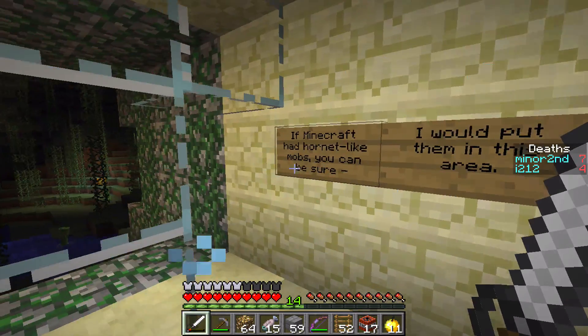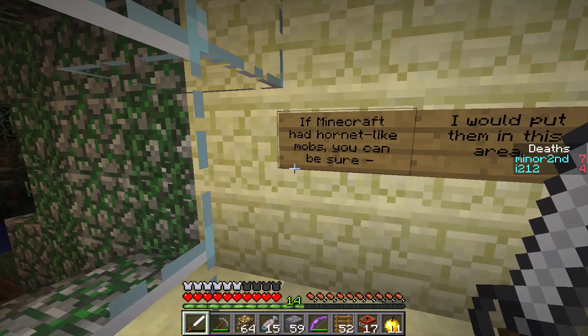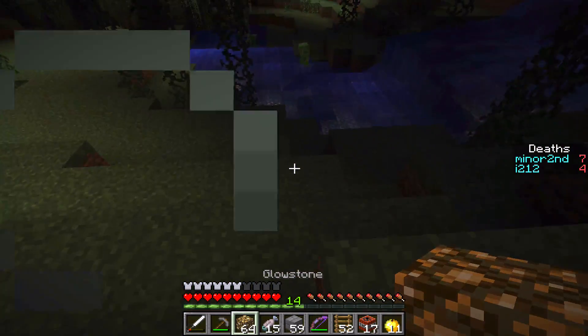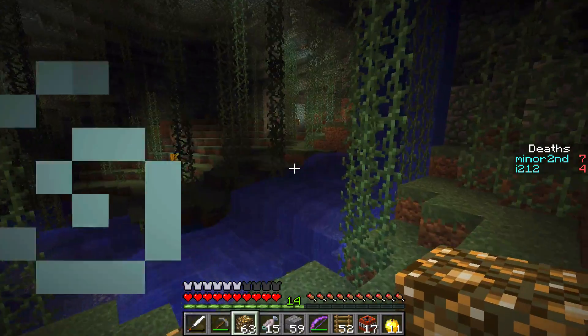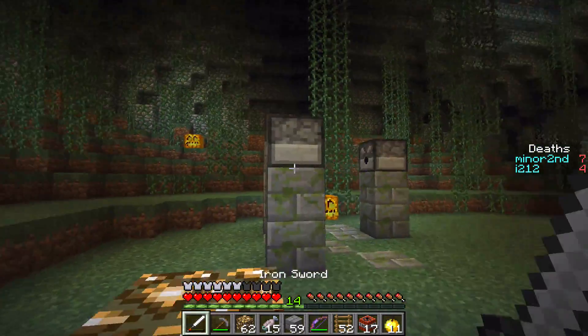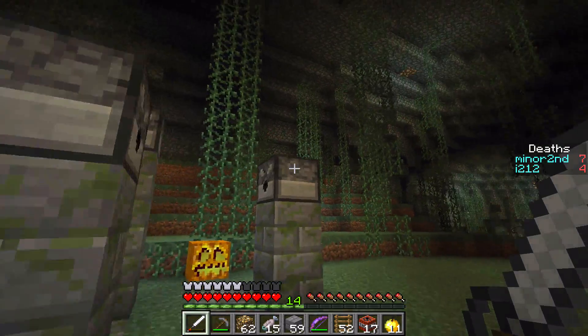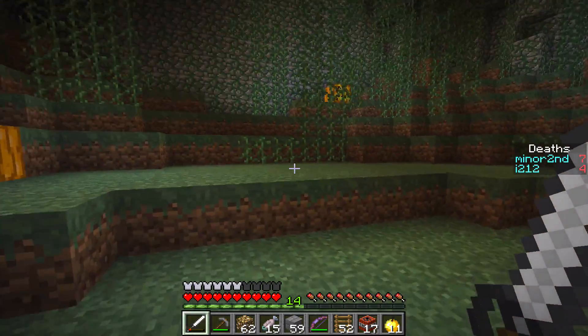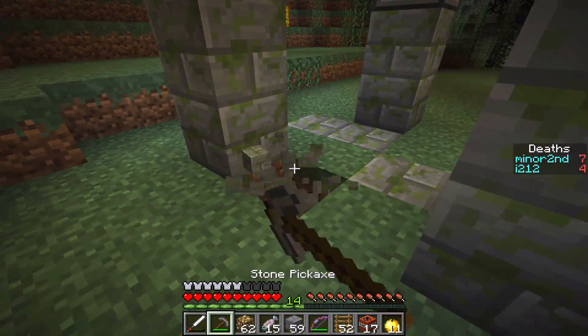You're now heading into rushing water. If my craft had hornet-like mobs you can be sure I would put them in this area. Why the heck would you want to do that? Oh what the heck is this? Emerald melons. Okay, weird, weird.